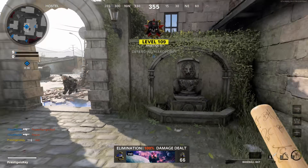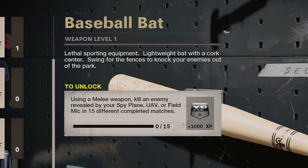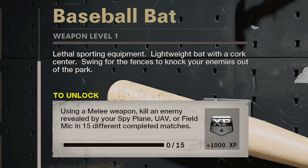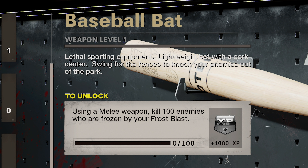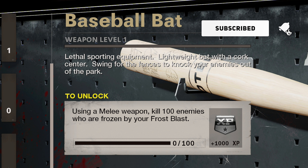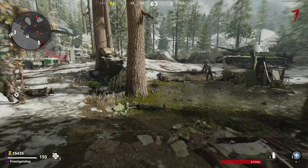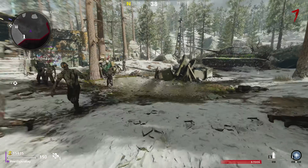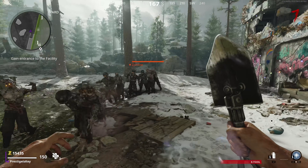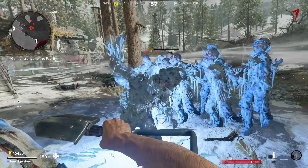In zombies you can get it done in about 25 minutes, it's super easy. In multiplayer, you need to use any melee weapon to kill an enemy revealed by your spy plane, UAV, or field mic in 15 different matches. The alternative in zombies is to use a melee weapon and kill 100 enemies frozen by your frost blast. The zombies route is way easier — in multiplayer you have to complete entire matches, and completing 15 of them is already over an hour by time limit standards.